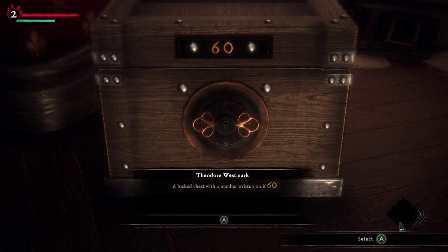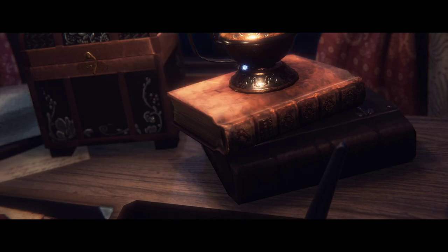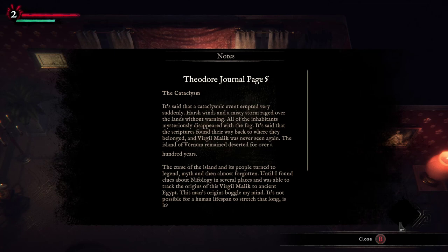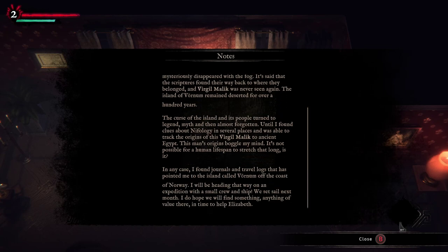I need four of them - five, sorry. Chest: 60 - that's L and X. I don't have an X, I have a Nell though. What's that scroll? The Cataclysm. It's said that the cataclysmic event erupted very suddenly - harsh winds and a misty storm raged over the lands without warning. All of the inhabitants mysteriously disappeared with a fog. The scriptures found their way back to where they belonged and Virgil Malik was never seen again. The island of Vernum remained deserted for over a hundred years. The curse of the island and its people turned to legend, myth, and then almost forgotten - until I found clues about mythology in several places and was able to track the origins of this Virgil Malik to ancient Egypt. This man's origins boggle my mind - it's not possible for a human lifespan to stretch that long, is it? I found journals and travel logs that pointed me to the island called Vernum off the coast of Norway. I will be heading that way on an expedition with a small crew and ship - we set sail next month. I do hope we will find something of value there in order to help Elizabeth.